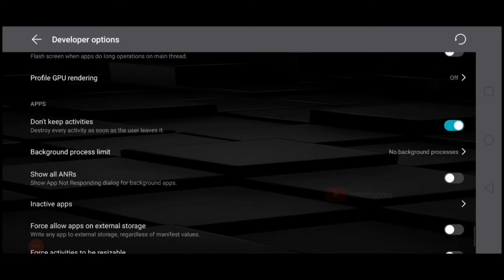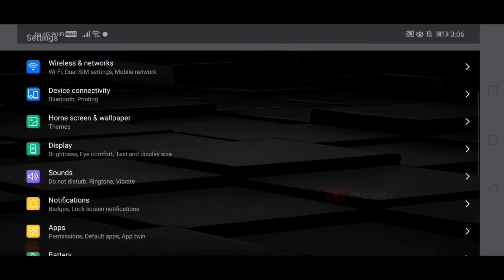Set it to 'No Background Process' so the full power of the device goes to Brawlhalla only. And wait — there are two more efficient things to do. I'm going to show you those as well.